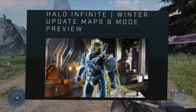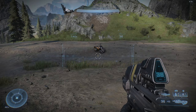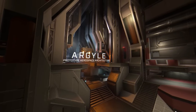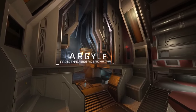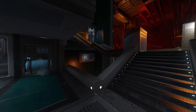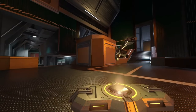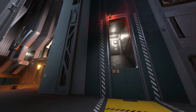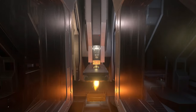To start off, we have the Winter Update maps and modes revealed for the update. The first map we are getting is Argyle. Set within the narrow corridors of a UNSC vessel, Argyle comes to Halo Infinite as one of the first multiplayer maps to be built entirely within Forge. It's a tight, indoor, symmetrical map and it makes for a competitive arena environment that showcases merely a fraction of what the Forge tool is capable of.